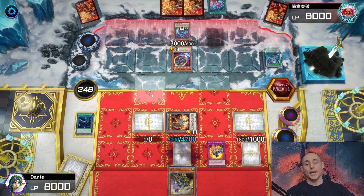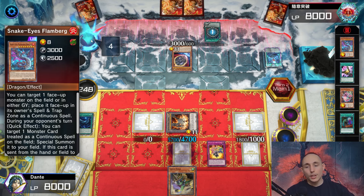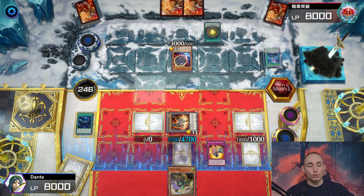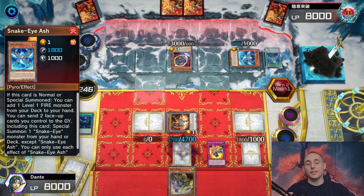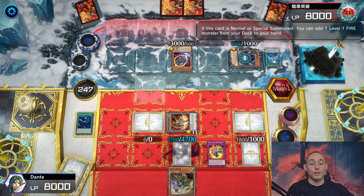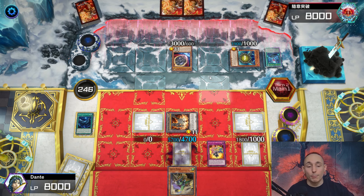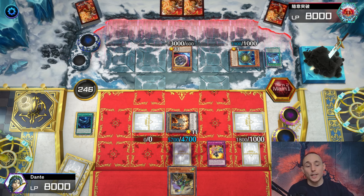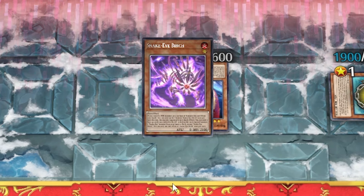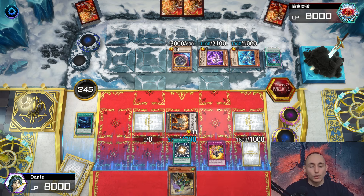Nibiru kind of saved him here. Going for Original Sinful Spoils to build Flame Bark, special summoning Ash. He searches out Poplar, special summons it for an extra body, and uses Ash's effect to build Specimen. Before that, I'm changing the effect of Super Poly to negate him - but there's no copy of Birth actually. He special summons Birth anyway, so I'll use Super Poly.